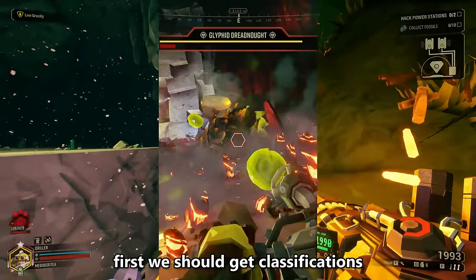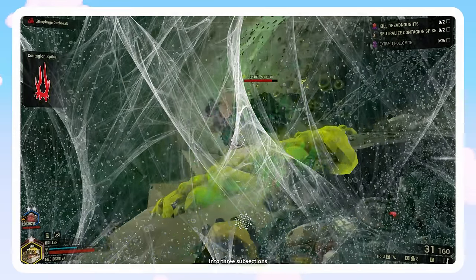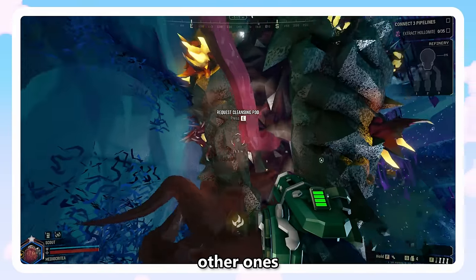First, we should get classifications. In my eyes, there are two types of enemies: bugs and machines, with bugs being generally split into three subsections. Those being the Glyphids — the Ground Boys, the Mac Terrors, the Sky Boys — and the other ones.